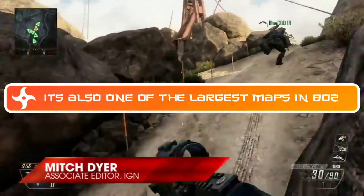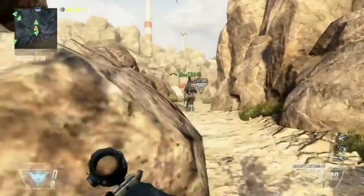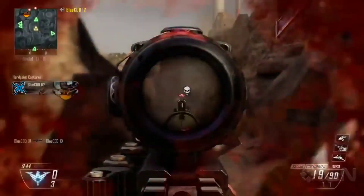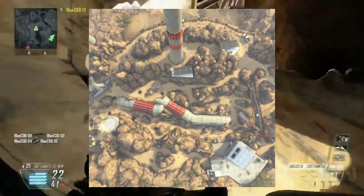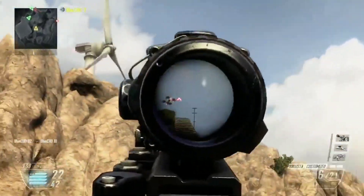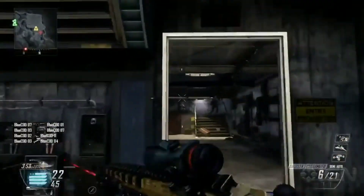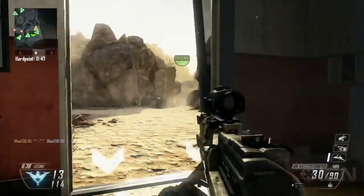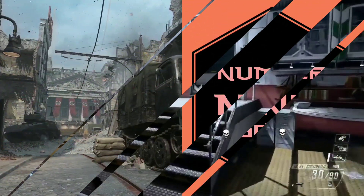At number 10 we have Turbine from Black Ops 2. Black Ops 2 was definitely a very popular Call of Duty game. Turbine was just a cool looking map overall — it's basically this big turbine blade that's fallen on the ground. The center of the map is the turbine itself with everyone fighting around it. It's a cool desert-area scenery, kind of like Scrapyard but with a turbine instead of an airplane.